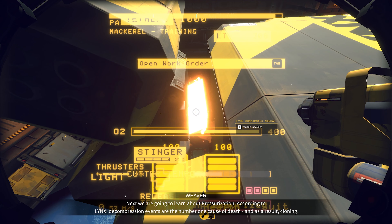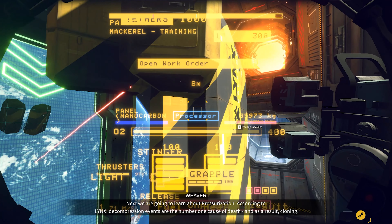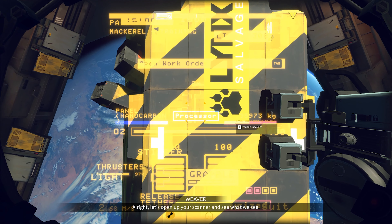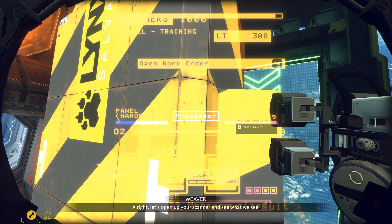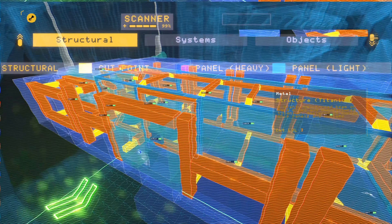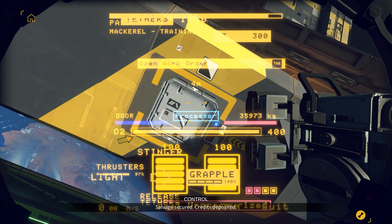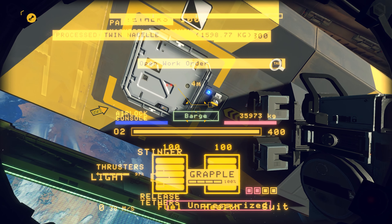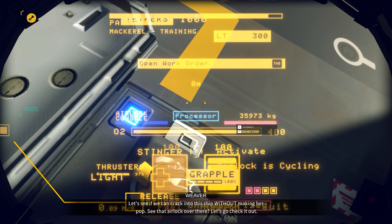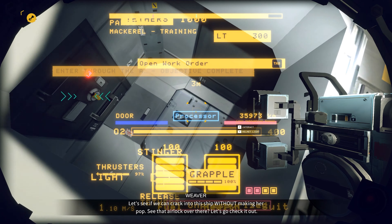Next we're going to learn about pressurization. According to Link, decompression events are the number one cause of death, and as a result, cloning. Let's open up your scanner and see what we see. It says airlock right there. Salvage secured. Credits deposited. Let's see if we can crack into this ship without making her pop. See that airlock over there? Let's go check it out.